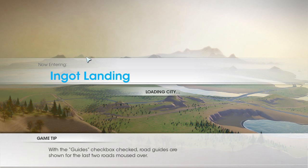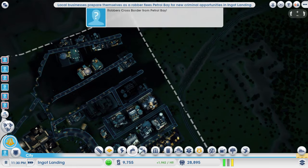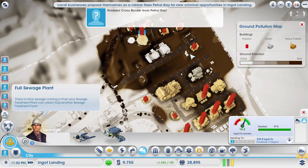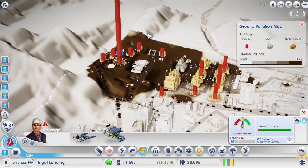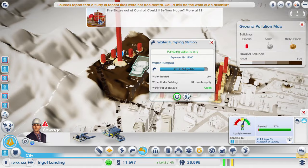The whole entire corner is covered in dirty water. We're going to talk about how to remove dirty water. Welcome to EGOT Landing — this corner of the map has some horrible ground pollution. Sewage is pumping in here, and the ground pollution is really bad. So, the clean water pumping station here is cleaning 100% of the water — it's all filtration pumps. I deleted the regular pumps. It's cleaning the water and sending it out.